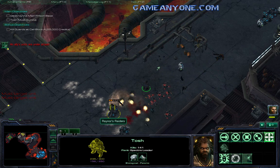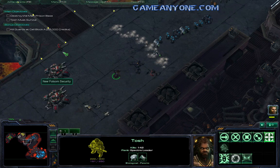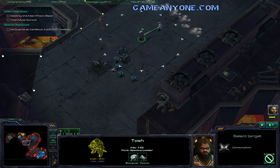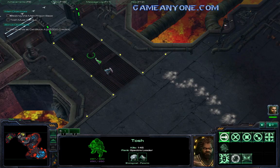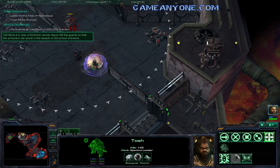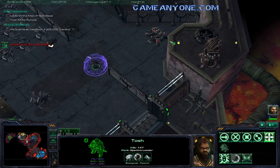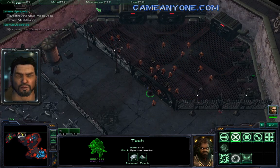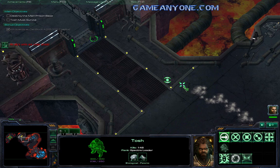Get myself some heals. Alright, now I'm fully healed. There we go. Take them out, and that should release all of those guys. Excellent. Nice work, Tosh. Freeing those prisoners will really help us out. So there's my bonus objective completed. Very nice.